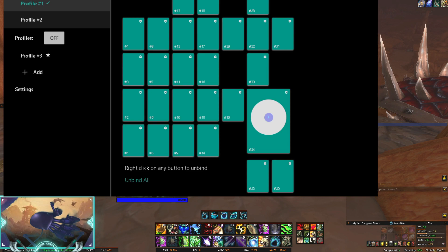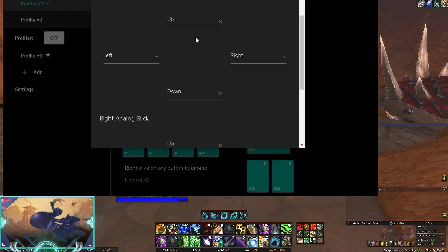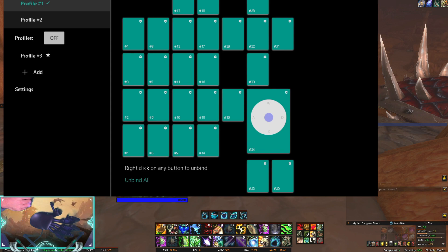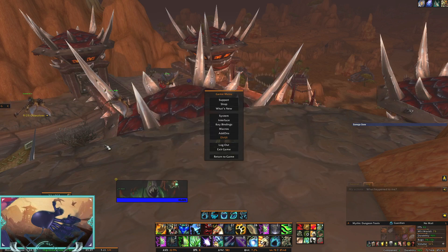We're going to start with the analog stick, which is going to be our main source of movement. When you click on the analog stick you have three different options: the Xbox 360 analog stick, the analog joystick, or the keyboard. You're going to want to click on keyboard. Whether your Azeron is left-handed or right-handed will decide whether you need to bind your keys to the left or the right stick. Mine is a left-handed one, so we are going to use the left. We're going to start with W, A, S, and D - which is my default movement binds in-game.